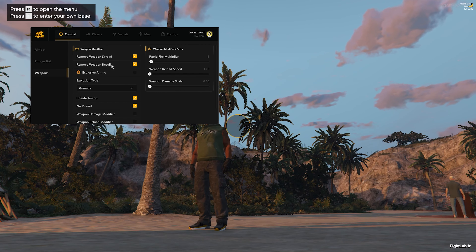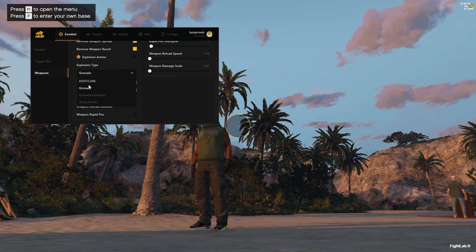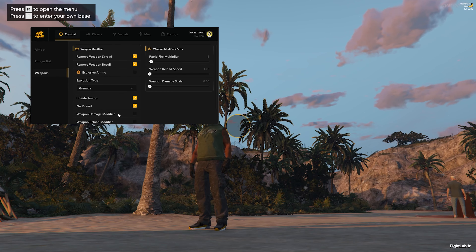On servers without anti-cheat and no admin spectating, I go full with spread and recoil removal. You can enable explosive ammo but this can get you banned right away, so don't enable it unless you don't care. You can also switch to grenade launcher, sticky bomb, and many other features, including infinite ammo and no reload.